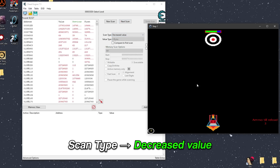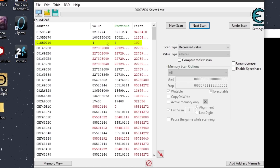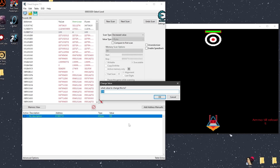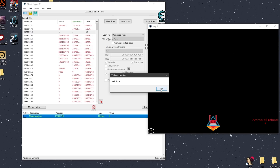Decreased value, damage it again, decreased value, damage it again, decreased value, damage it again, decreased value — and I think it's this one. Damage it again and it goes right back up. So this is probably what we want. I'm going to modify it to one, damage it, and see what happens. That gets us past that level.